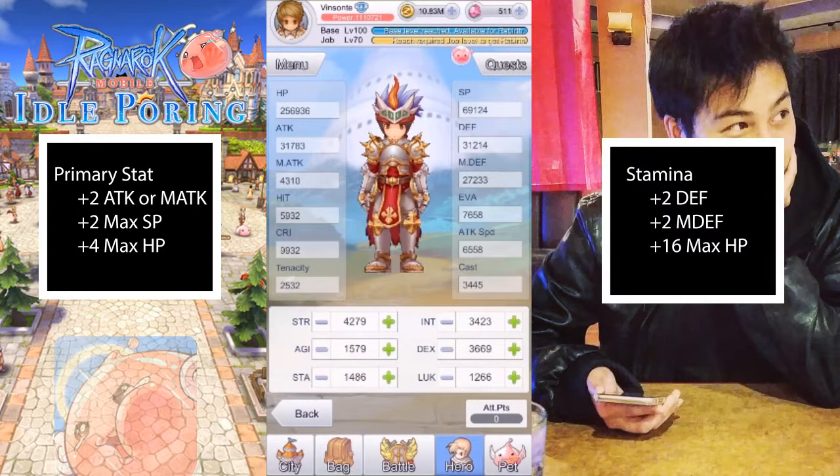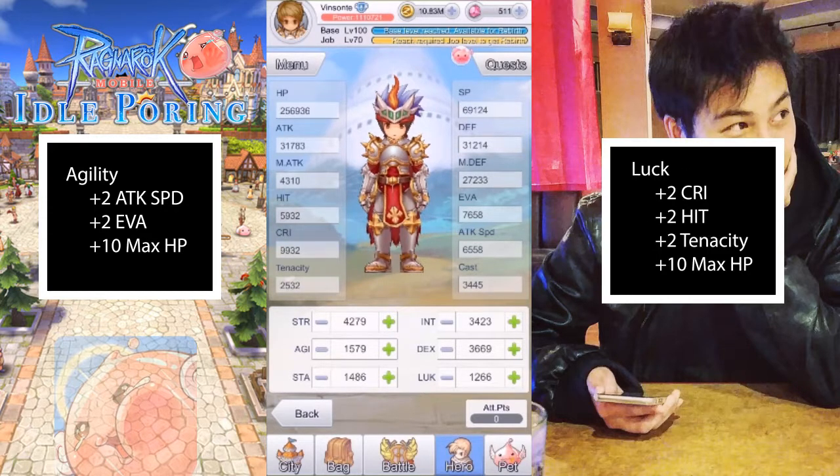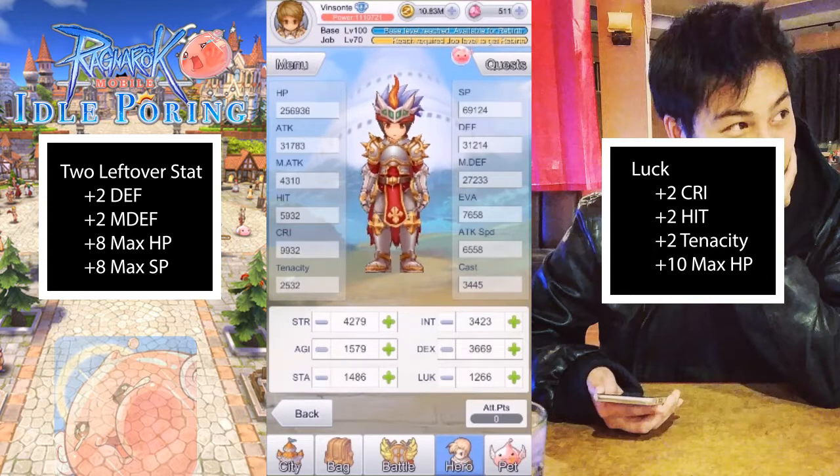Stamina, no matter what class you are, gives you 2 defense, 2 magic defense, and 16 HP. Agility, no matter what your class, gives you 2 attack speed, 2 evasion, and 10 HP. Luck gives you, no matter what character, 2 crit, 2 hit, 2 tendency, and 10 HP. The other two stats depend on your character — so if you're a swordsman, the other two would be dex and int; if you're archer, it would be strength and int; and if you're mage, it would be strength or dex. Each point in those gives you 2 defense, 2 magic defense, 8 max HP, and 8 max SP.